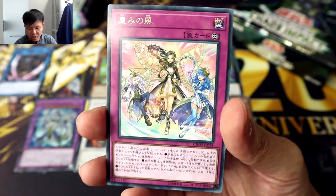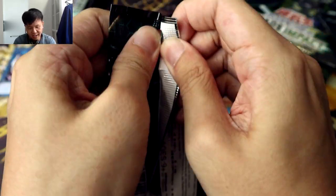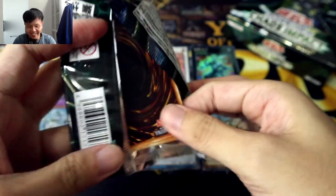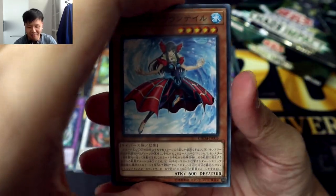Hakai Dual Dirge! Blessed Winds — the new Winds card to go with Aromage and Aroma Seraphy. Okay, got this pack open. Come on, Dark Fluid, Dark Fluid!